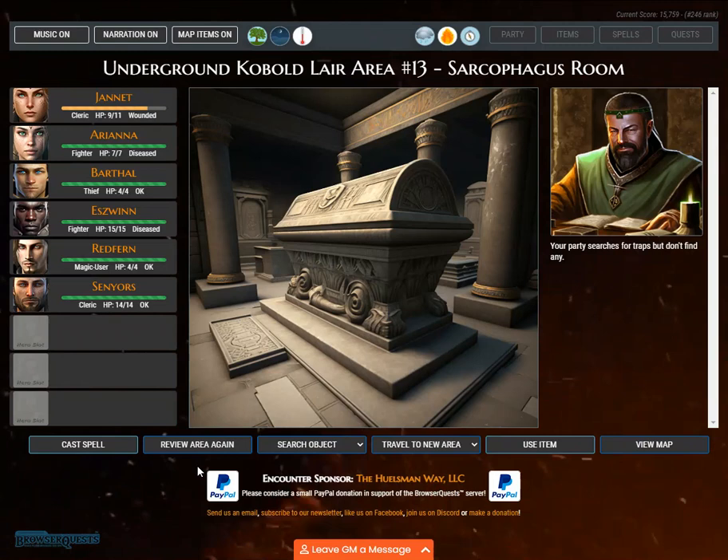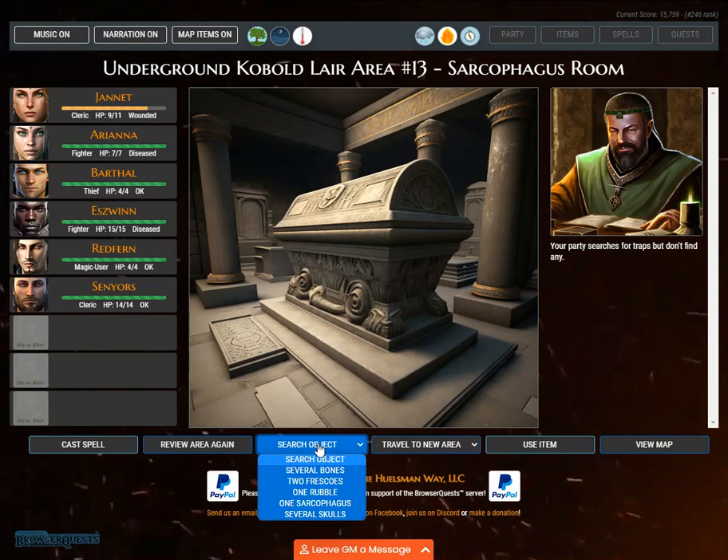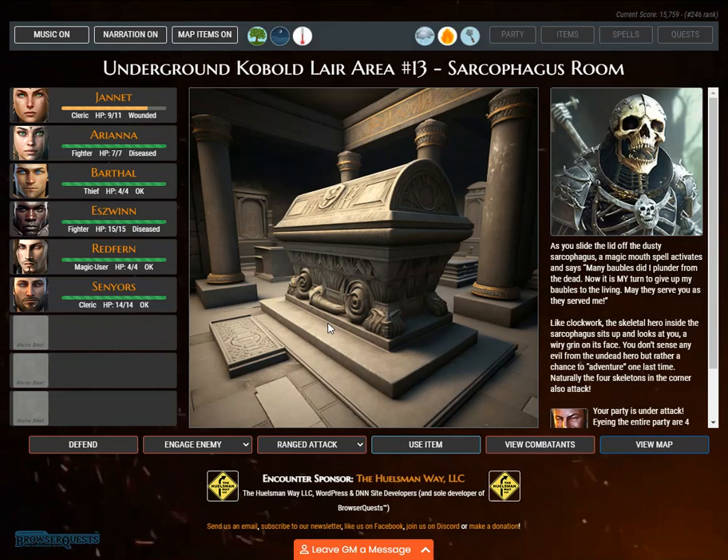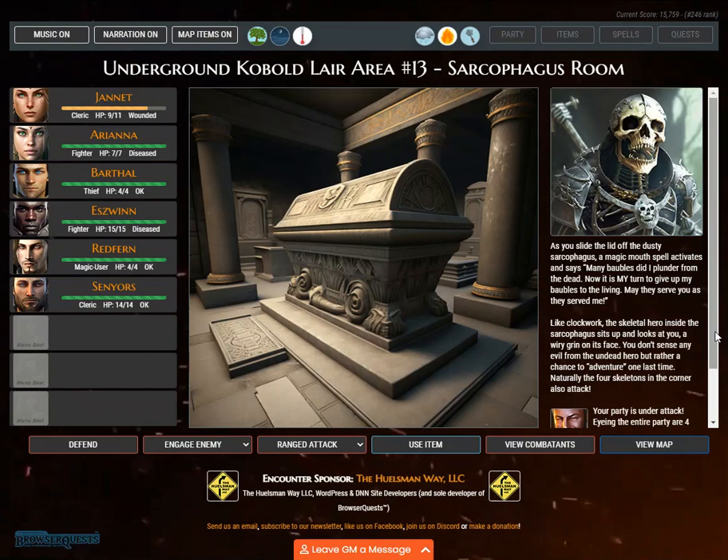Your party searches for traps but doesn't find any. As you slide the lid off the dusty sarcophagus, a magic mouth spell activates and says: 'Many baubles did I plunder from the dead. Now it is my turn to give up my baubles to the living. May they serve you as they served me.' Like clockwork, the skeletal hero inside the sarcophagus sits up and looks at you, a wiry grin on its face. You don't sense any evil from the undead hero but rather a chance to adventure one last time. Naturally the four skeletons in the corner also attack. Your party is under attack.